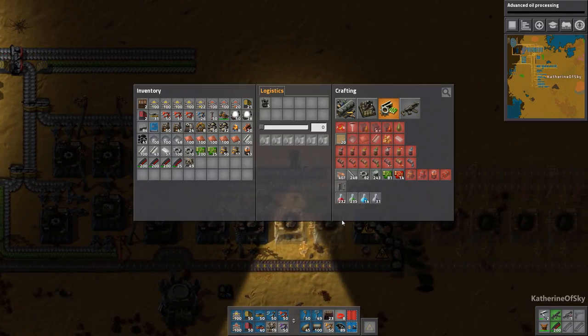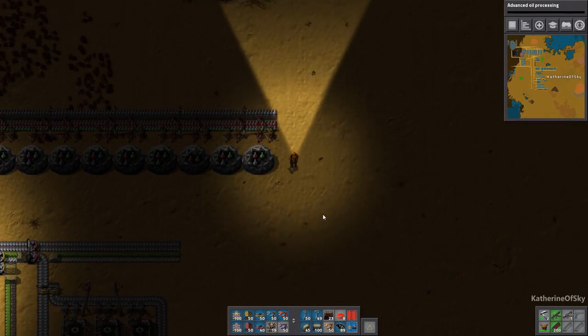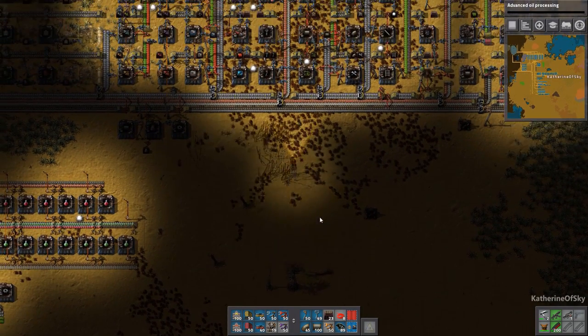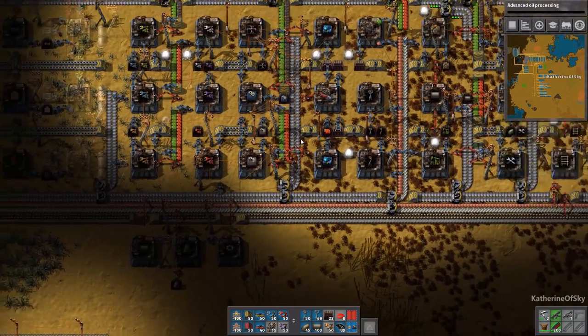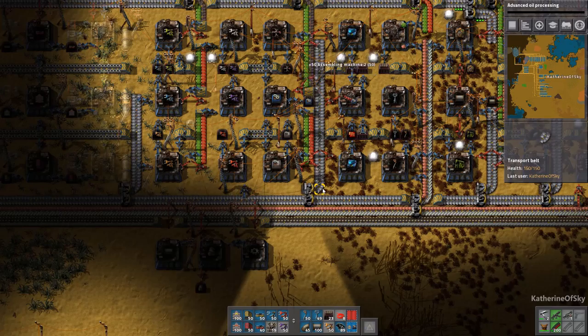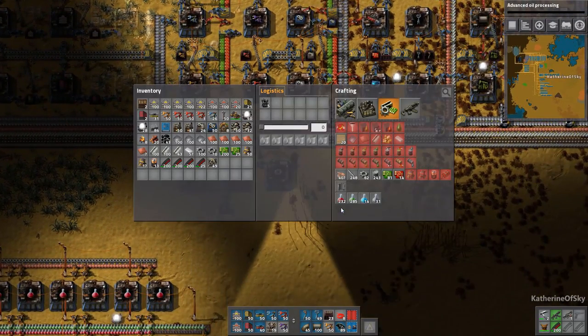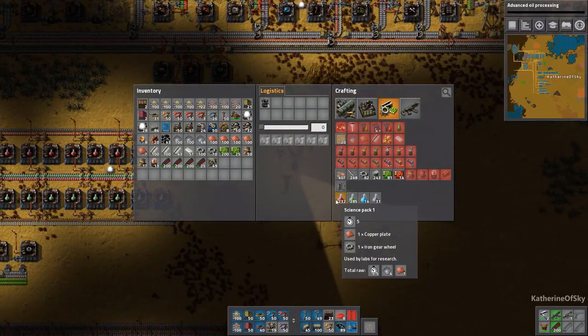What did I need again? I needed inserters and machines. Let me go get some from the mall while they are constructing that. Here are our machines, and we need our yellow inserters. I have more than I thought — not to worry.